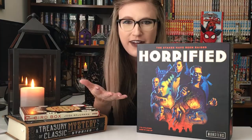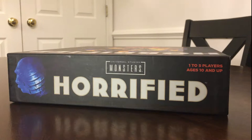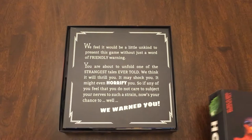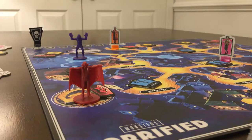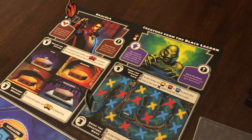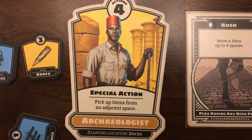Our first spooky game is Horrified. Horrified is a cooperative board game based on classic movie monsters. All players work together to defeat any assortment of monsters. You can choose what level of difficulty you want by looking at the monster stats or the rule book for guidance. Each player is randomly given a hero, each with their own different stats and special abilities.